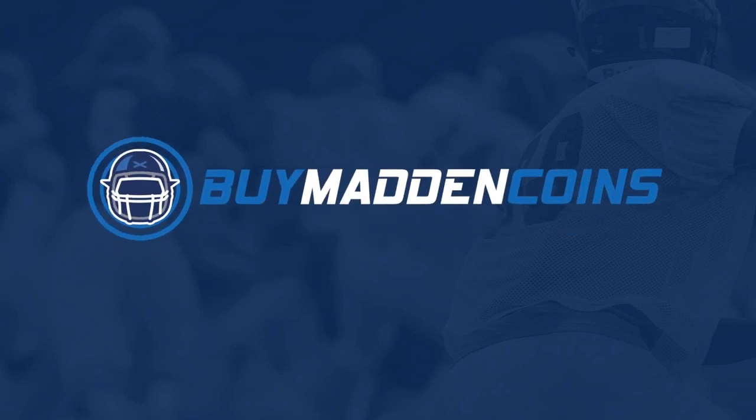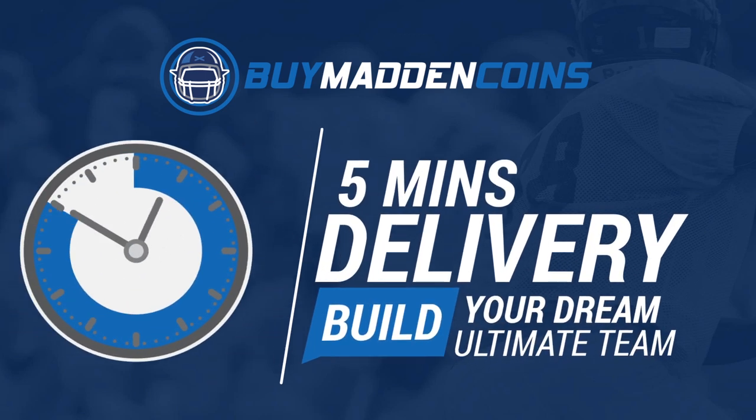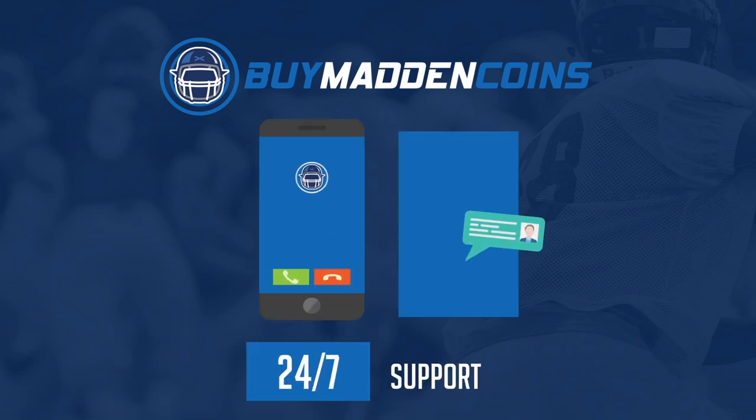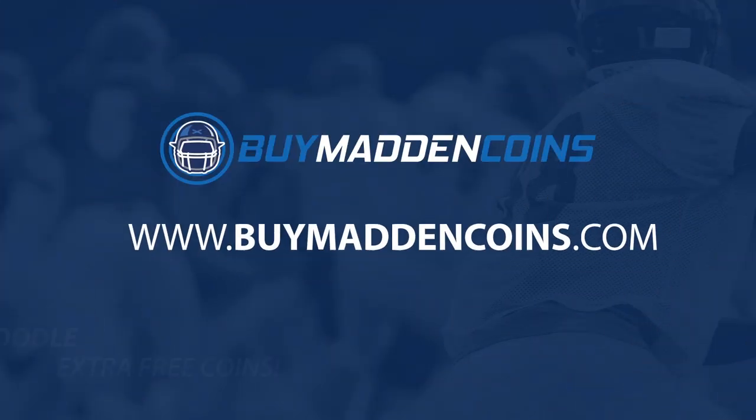You need some coins to build that dream team you guys have always wanted? Head on over to my sponsor Buy a Madden Coins. They have the cheapest, quickest, and most reliable coins on the market right now. Make sure to use code Poodle for 20% off at checkout.